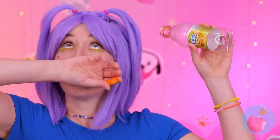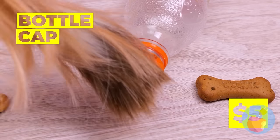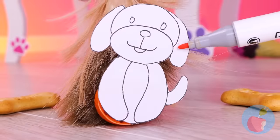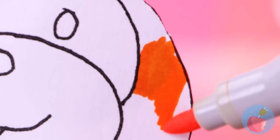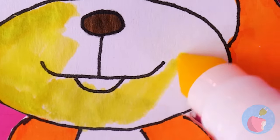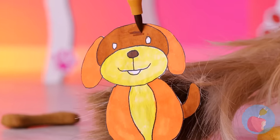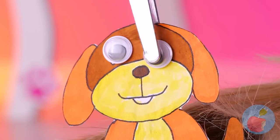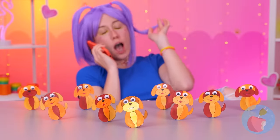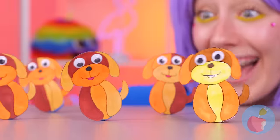Done with that bottle? Good — we can recycle it, especially that cap! Add clay and a paper dog, color them in. For the eyes, let's go with googly — the gang's all here! Let's get rocking — they just keep going and going and going!